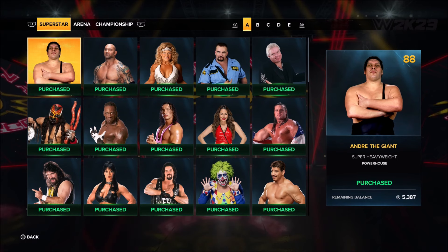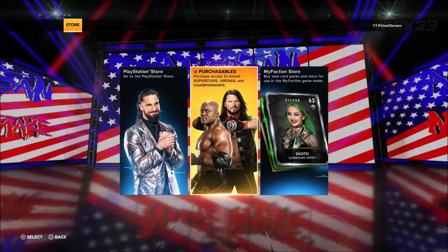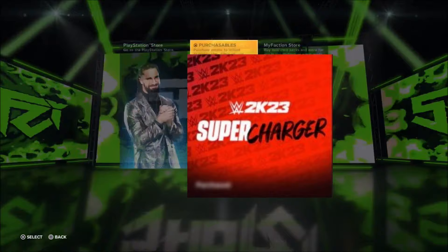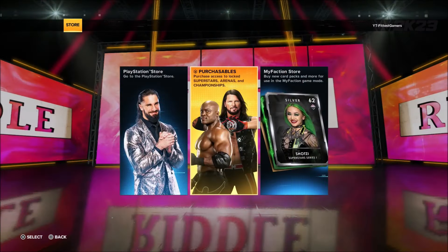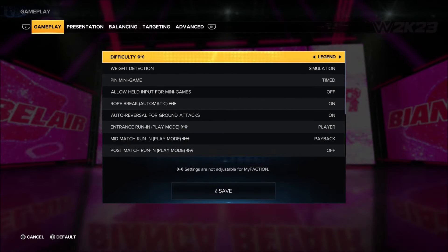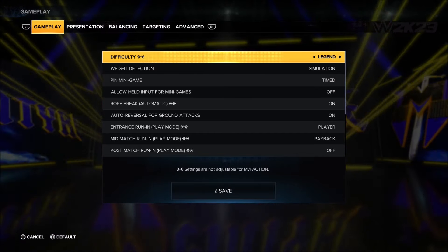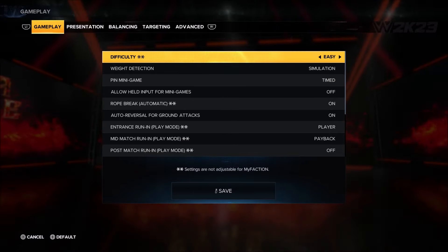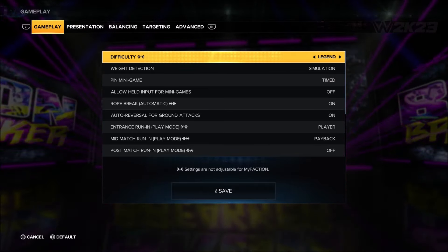There are two different ways to unlock everything. The first way is the Supercharger — available on the PlayStation Store or any marketplace. It's an add-on that unlocks everything you see here. If you don't want to go that route, there's also the gameplay route. You have to play on legend difficulty and get five-star matches, which give you 800 to 1000 points. An easy match only gives you 200 points — I did a five-star match on easy and got 225 points, so it's not worth it.